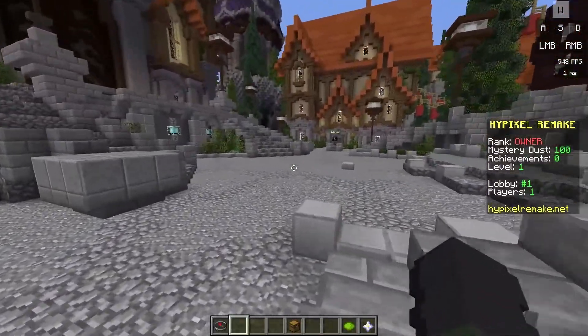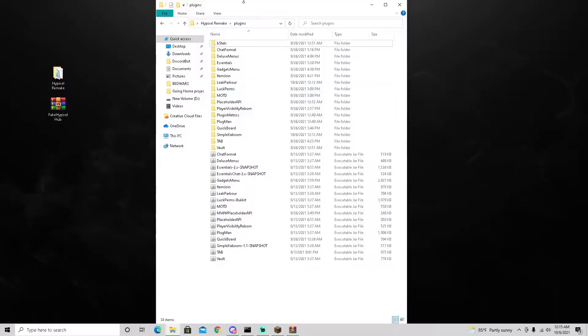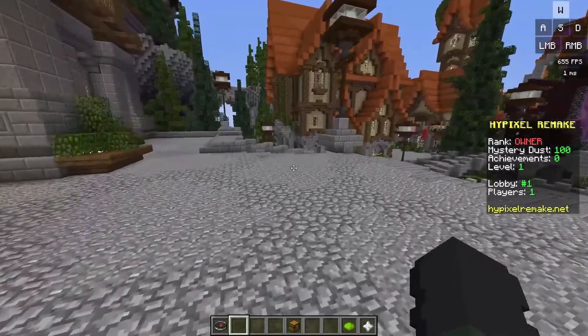Let's go back to the files and I'll show you guys what plugins you need to download from the description. Make sure to watch at least episode 1 in order to know what I'm doing. Go ahead and download SimpleKaboom from the description along with LeakParkour - LeakParkour is actually deleted off of the internet, so you're welcome for giving you guys a download for that. Put them in your plugins folder, go back onto the server, and do plug-in load SimpleKaboom and LeakParkour.